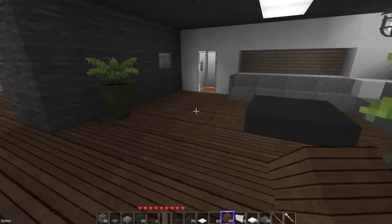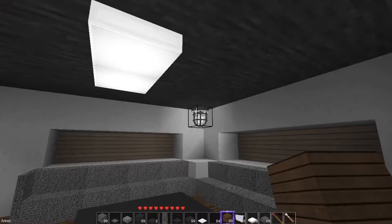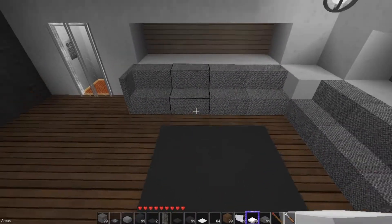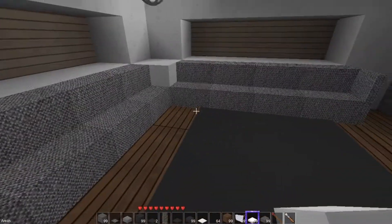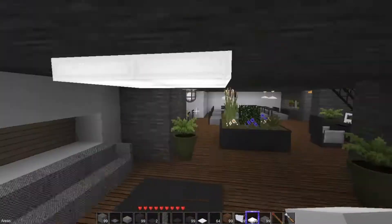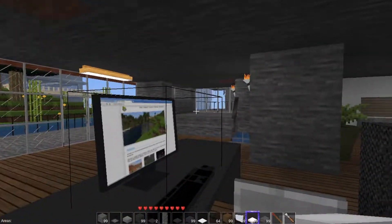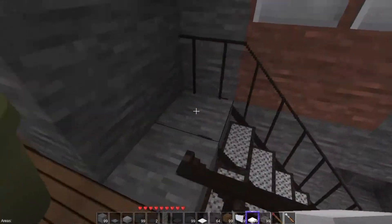We have our seating area. I'm just trying to see what else we need. I guess it's centered — good. We have our information center, we have our aquarium. Let's go check out the cave area real quick.